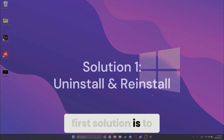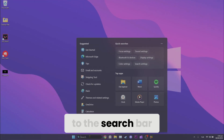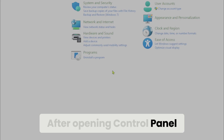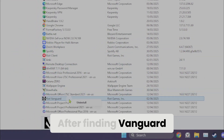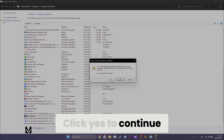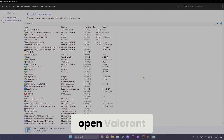The first solution is to uninstall and reinstall Vanguard. To do this, go to the search bar and open Control Panel. Click 'Uninstall a program,' find Vanguard among your programs, right-click it, and click Uninstall. Click Yes to continue. We have now uninstalled Vanguard.